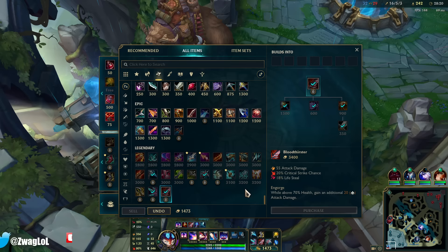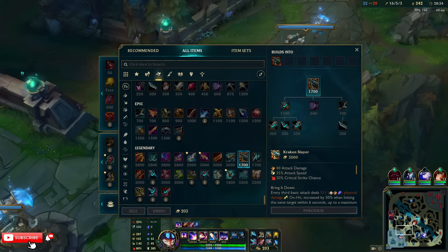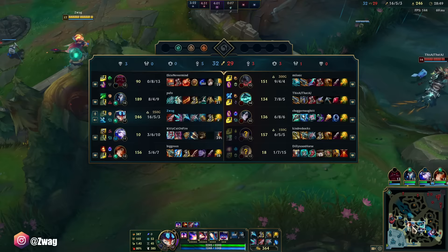I kind of want to try Kraken Slayer. There are new ADC items, aren't there? It doesn't actually look like there are any right here. Next Plate might be decent — gives me a bunch of attack speed. We might have to go save top, but I want Ocean Soul.